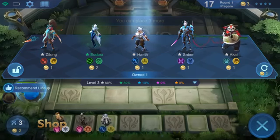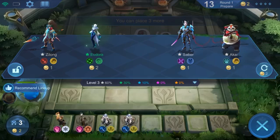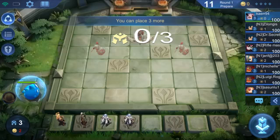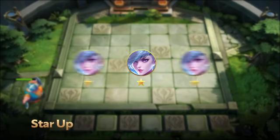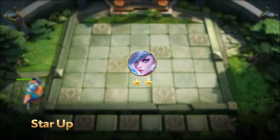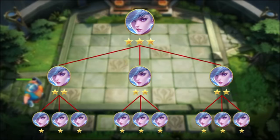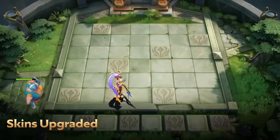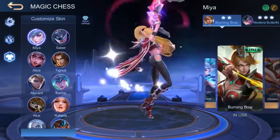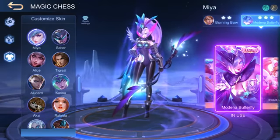In each round, the selection of heroes will be refreshed automatically. You could also spend gold to refresh the shop again. When the heroes you buy are not needed, you could return them for gold. Combining three of the same heroes with the same level will automatically upgrade that hero into one with a higher star level. The maximum level of any hero is 3 stars. Once you have leveled up, your heroes will be more powerful and their appearance will change too. With the skins you have purchased, you could set the appearance of your 2 star and 3 star heroes.